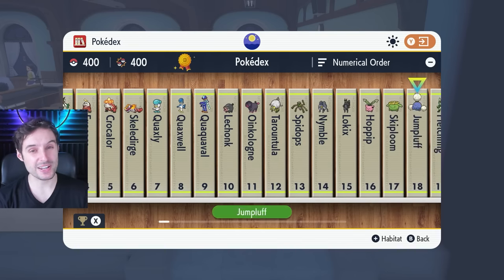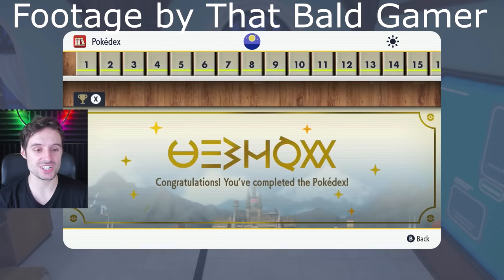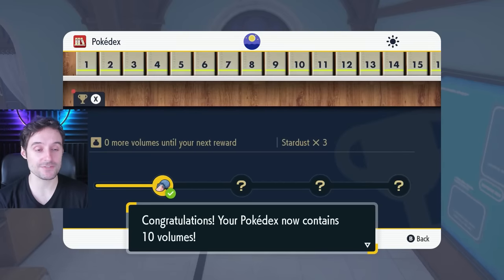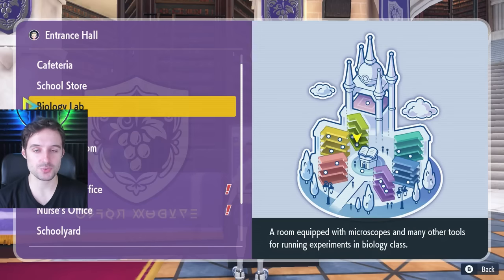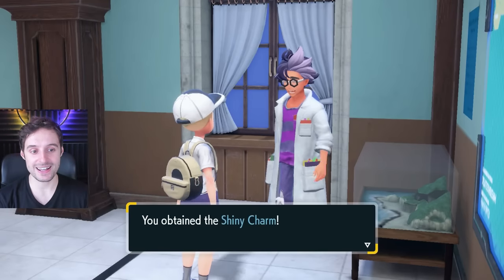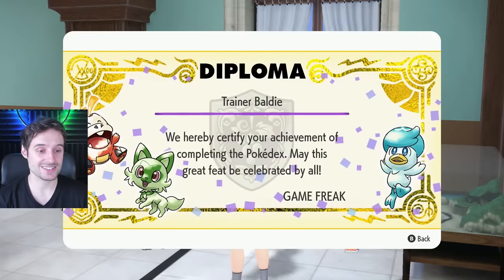An obvious one is completing your Pokédex and getting the Shiny Charm. Your biology teacher Jack will give you different rewards periodically as you progress through the Pokédex, starting with False Swipe for catching 30 Pokémon. When you eventually reach the end, you'll get a Diploma and the Shiny Charm, which increases your shiny odds. That will help you get more shinies in general — just like any other game, except BDSP where it didn't even work.